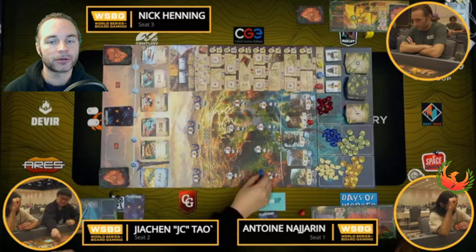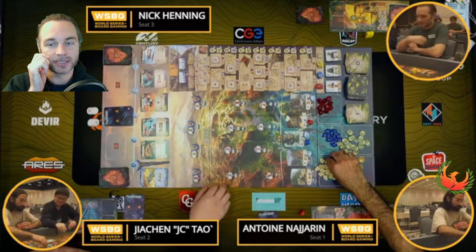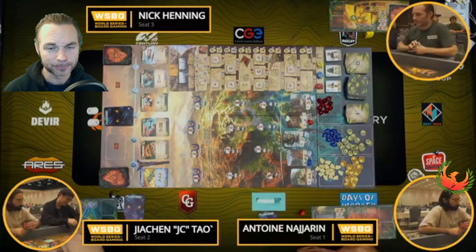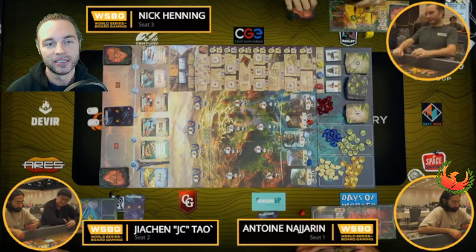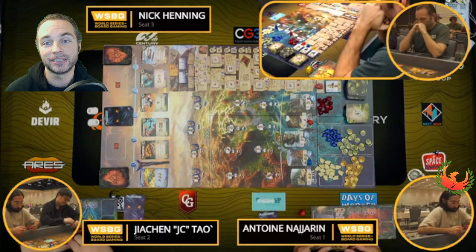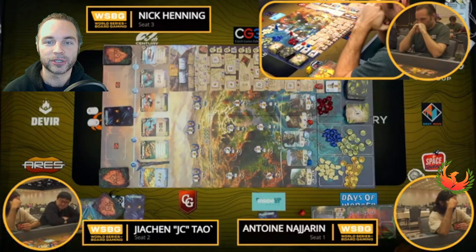JC is gonna follow up by going and grabbing compasses. Usually second seat kind of debates between rubies or compasses as an initial play. He said compasses, and then it was moved originally to the books there. But I think that kind of indicates that he is indeed looking at that artifact as an option — the trader's coins or whatever it is, to upgrade one of those tablets into that very essential arrowhead for some initial early things.